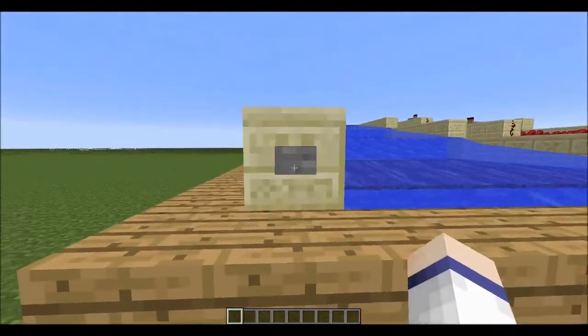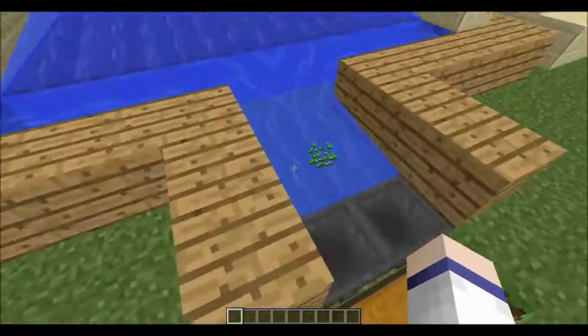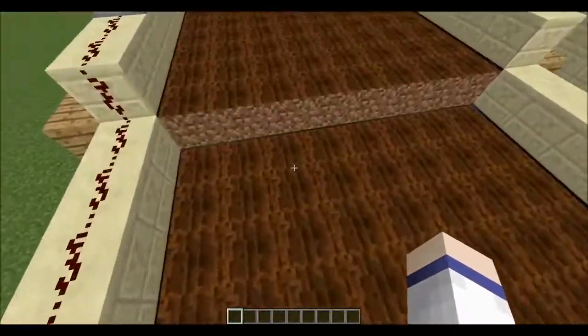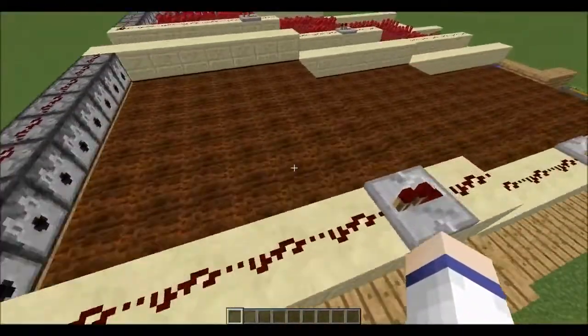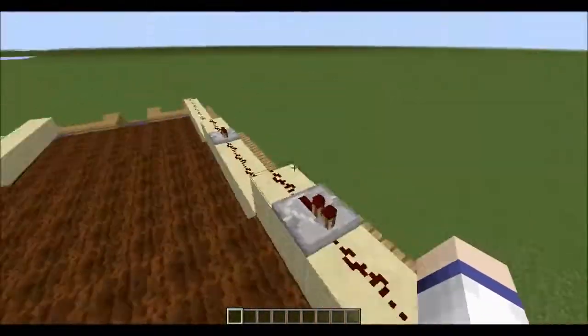So we're going to go ahead and hit this button to stop the water. Now with this design you will have to wait a few seconds for the loot to drop through. And you can make it as big as you want, provided the bottom platform is 8x8 and the higher platforms — so the 2nd, 3rd, 4th, 5th, etc. — are 7x8. So 7 long, 8 wide.